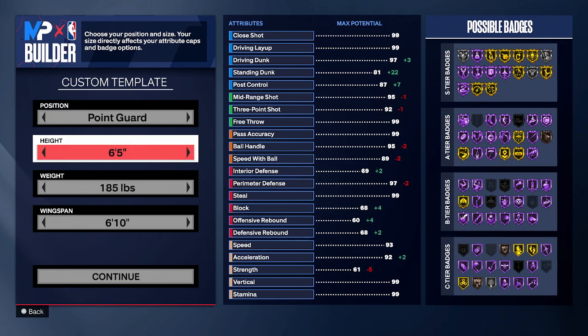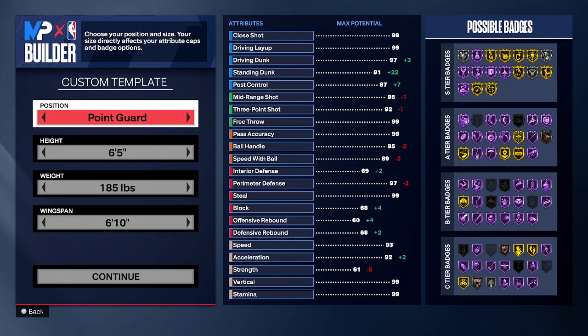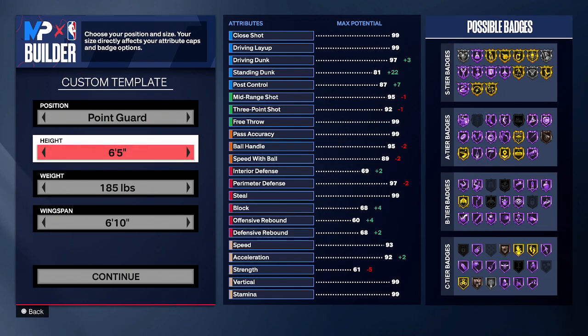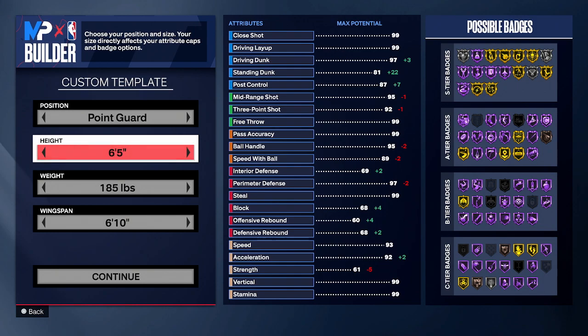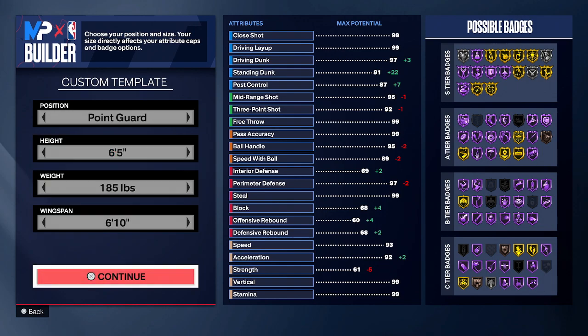I did make this build at the PG position. I'm pretty sure you can make this build at shooting guard or small forward as well. I made this build at PG. I went 6'5", 185 with a 6'10" wingspan. Obviously, you could tweak this how you like, but this is just what I went with for my template.